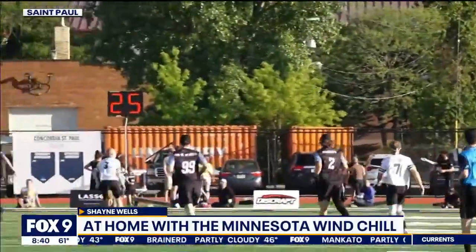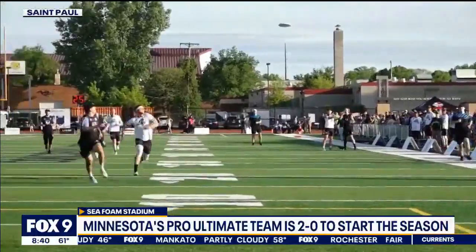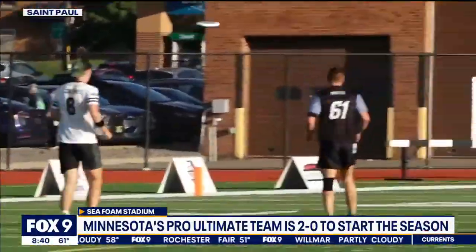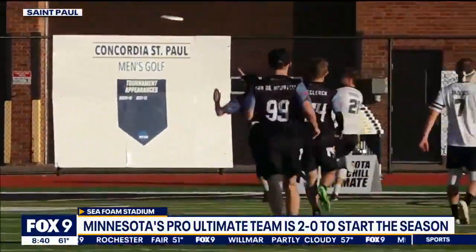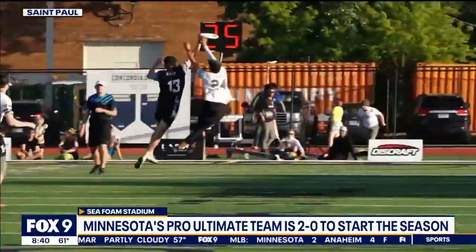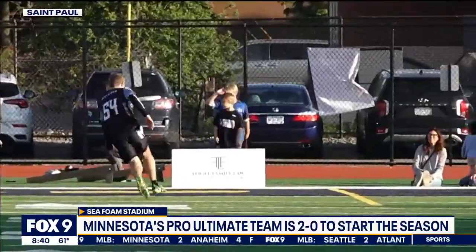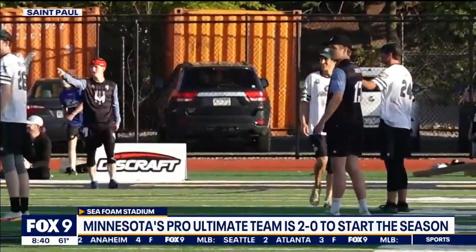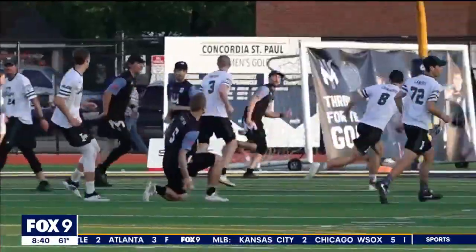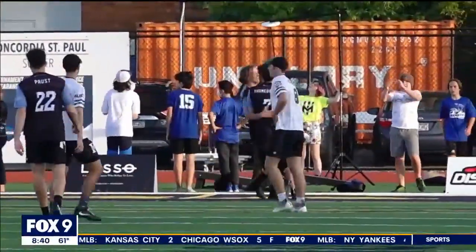Ultimate is 7-on-7. It's played on a football field, as you can see here at Seafoam Stadium in St. Paul. The way that you score in Ultimate is having your teammate catch the disc in the end zone. When you have the disc, you can't move — it's a little bit like scoring in football, it's a single point. It's kind of movement like in soccer, and you pivot like in basketball. Each goal is a point when you catch in the end zone, and it's 12-minute quarters, four quarters. A lot of fast-flying, fun action.